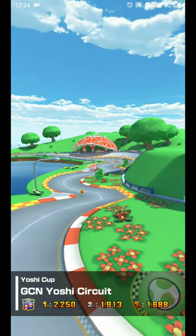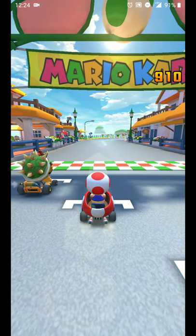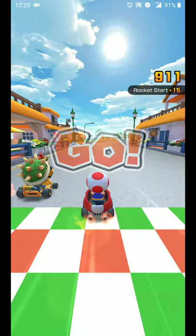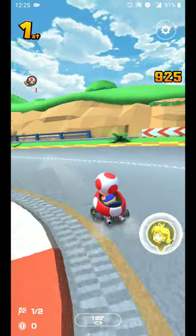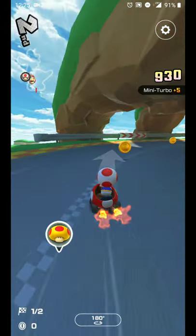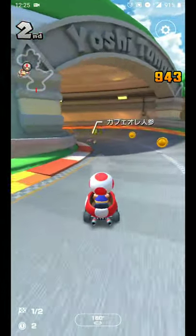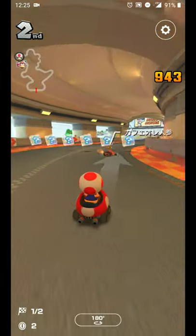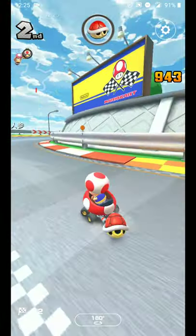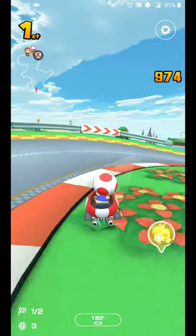When you get into the game you see an overview of the level — a bit more detailed than prior games. One nifty little trick: when the countdown timer gets to two and you hold down on the screen, you'll get a speed boost. That's useful if you're starting in last position and want to get ahead. It does require timing it at two exactly — otherwise you'll spin out and get no boost at all.